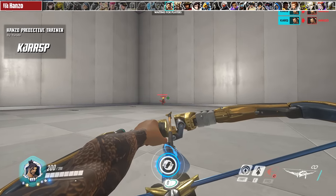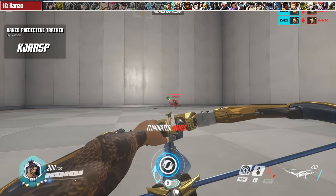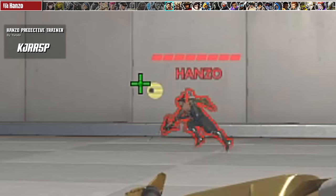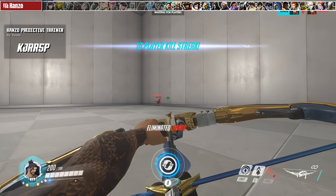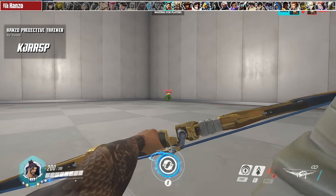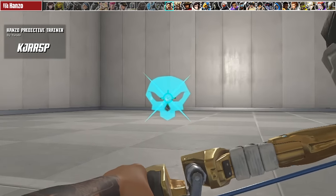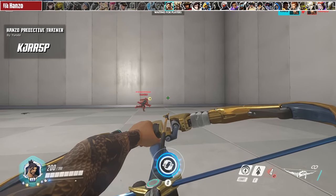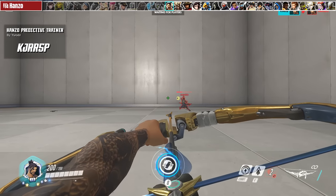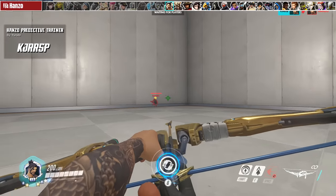For Hanzo, we have Urod's Predictive Projectile Trainer. The yellow orb represents where you should aim your crosshairs to headshot the enemy relative to your distance and their movement. The further back you are, the further you lead your shot; the closer you are, the less you lead. This is a fantastic trainer for newer players to get a feel for projectile-style aim in Overwatch.